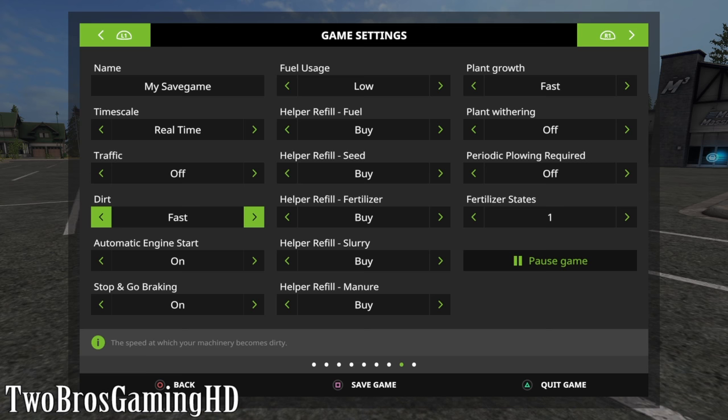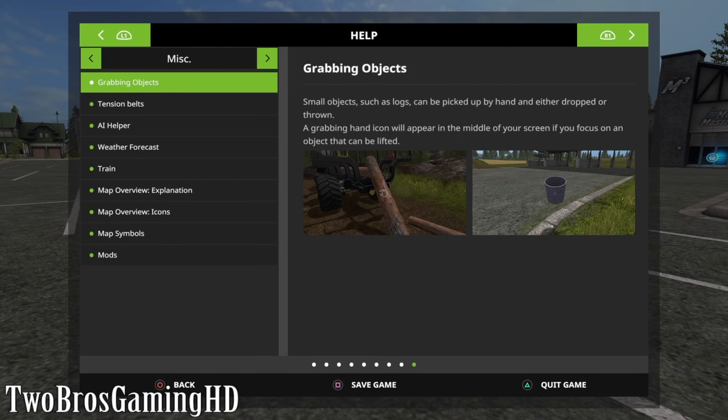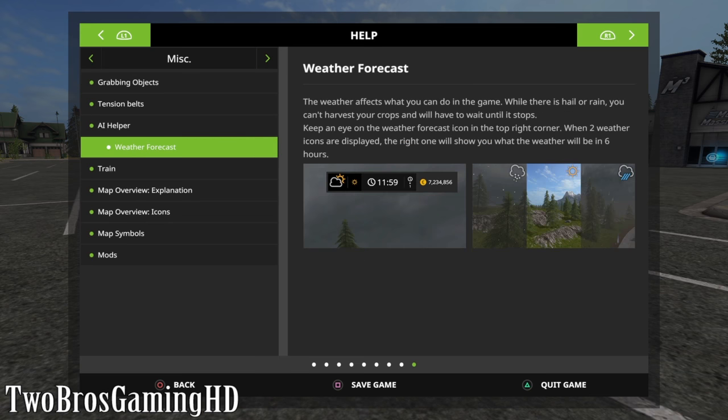So in here we don't have anything. I kind of looked all through this also. Weather forecast — okay, I found it. Weather forecast: the weather affects what you can do in the game. While there is hail or rain you can't harvest your crops and will have to wait until it stops. Keep an eye on the weather forecast icon in the top right corner. When two weather icons are displayed, the right one will show you what the weather will be in 6 hours.